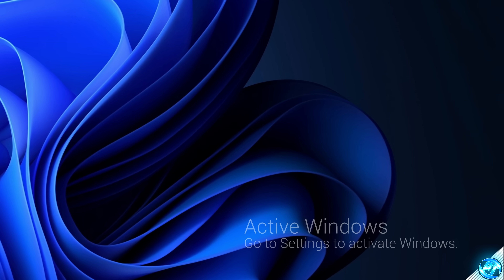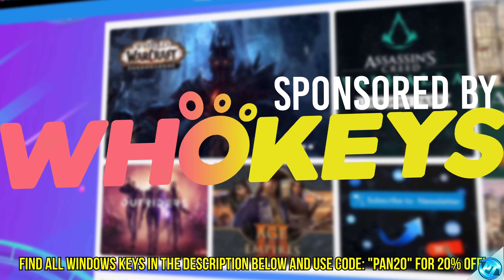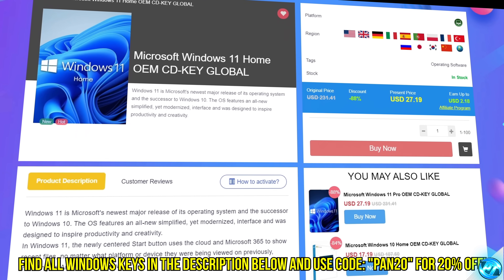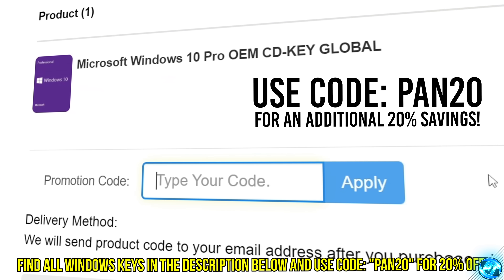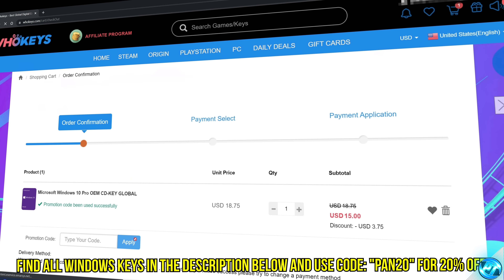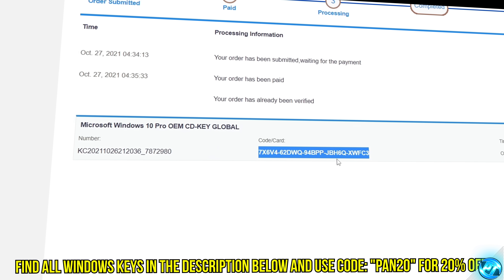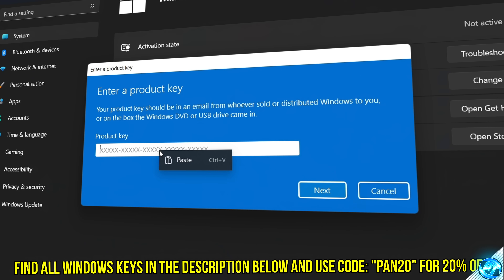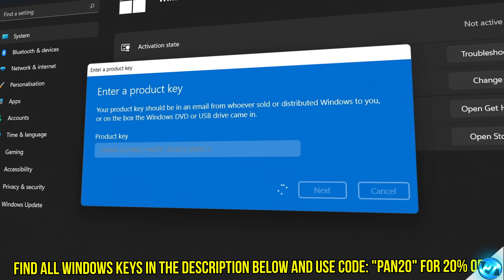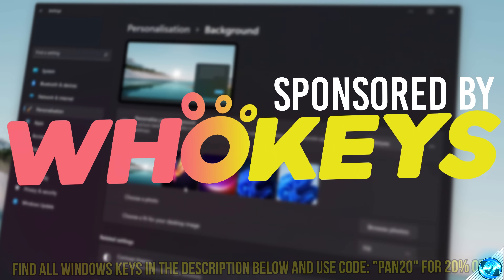Tired of seeing the activate Windows watermark? Built a new PC or just want to own Windows at a major discount? Head over to WhoKeys to purchase a Windows 10, 11, Home or Pro OEM key at a major discount. Use code PAN20 for a further 20% off at checkout where you can use a safe and secure payment method such as PayPal. Once your key is delivered, simply input the key inside of Windows and you're now completely activated and own Windows forever. Thanks again to WhoKeys for sponsoring today's video.